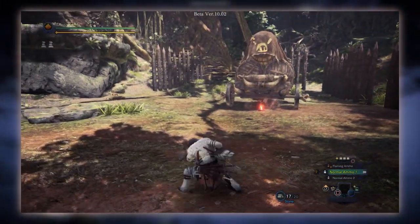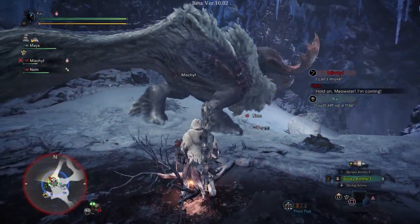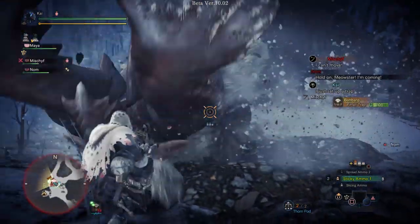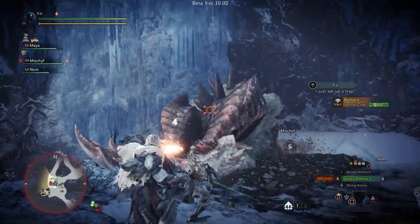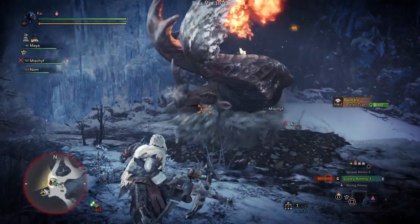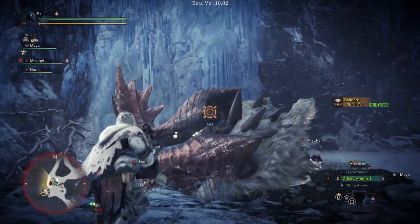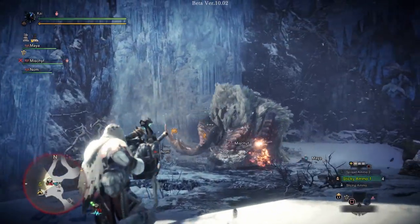Unfortunately you can only have one wyvern blast type 2 mod on your light bowgun. But this allows you to be a bit more offensive with your light bowgun, rather than setting up traps or using them on sleeping, paralyzed, or trapped monsters — you can now fire them whilst the monster is still active. You just have to be careful because they are slow firing and very short range, but once you get used to their trajectory they are actually quite a lot of fun.